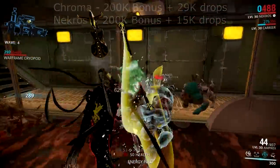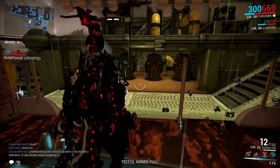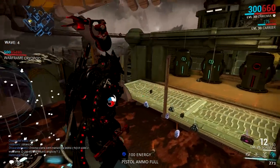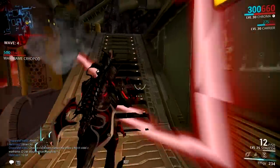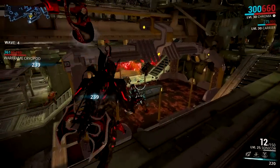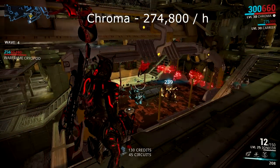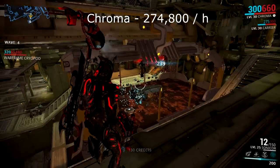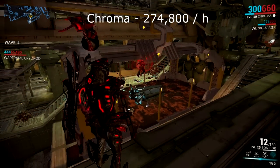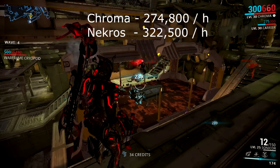You might as well just run a different frame. Looking at the final numbers for one hour of farming on Ceres: with Chroma you get 22,900 credits per run, taking five minutes, so 12 runs per hour for a total of 274,800 credits. With Necros you get 21,500 credits per run, taking four minutes, so 15 runs per hour for a total of 322,500 credits.